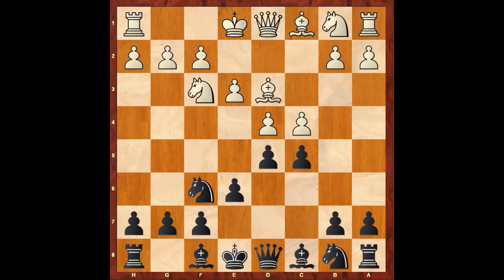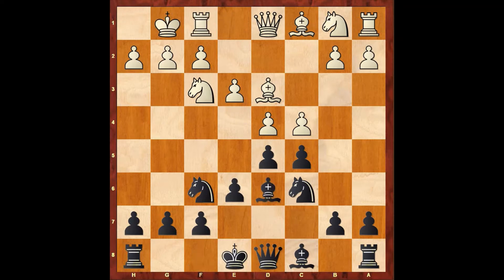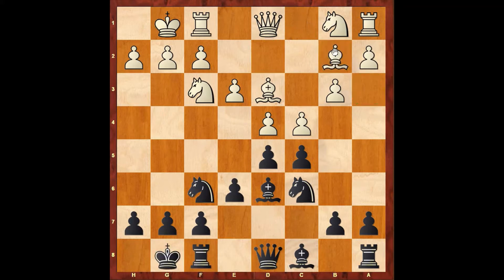Now white continues with bishop to d3, developing the bishop and preparing to castle. Now black plays knight to c6. White continues with castling kingside. Now Taras played bishop to d6, developing the bishop and preparing to castle. Now white plays b3 — the idea behind b3 is to develop the bishop to the b2 square. Now Taras castles. White plays bishop to b2, developing his queenside bishop.